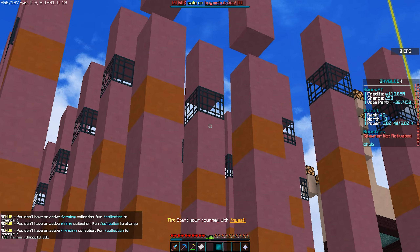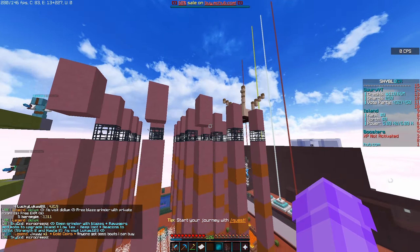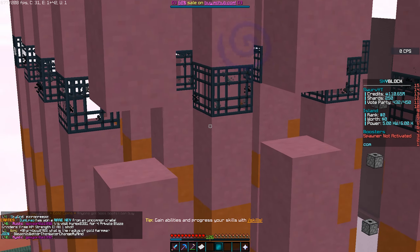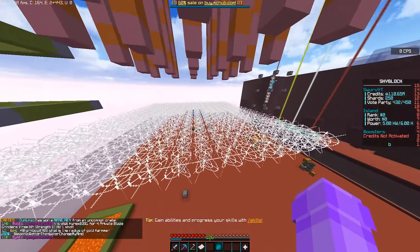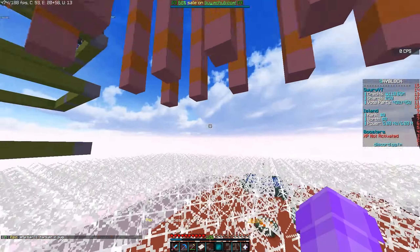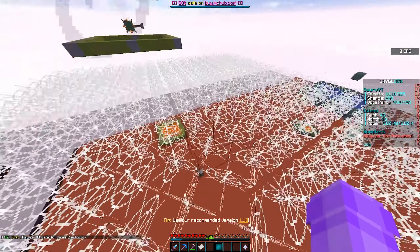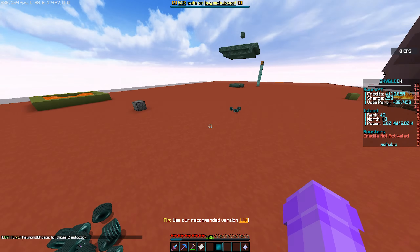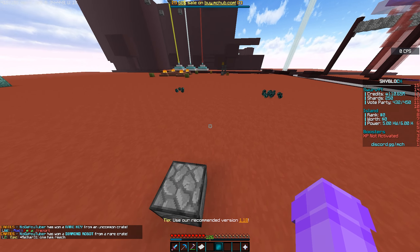With just the spawners we have right now, my island members say we are making close to five billion dollars a day. This is one of the most scalable farms on the server. Basically, the mobs spawn into cobwebs — just like when you jump through cobwebs and slow way down — so the endermites stack up inside the cobwebs. Then they hit the ground and die.